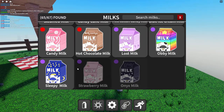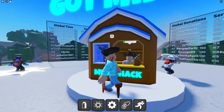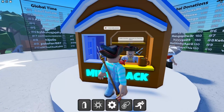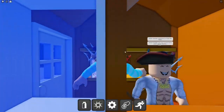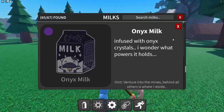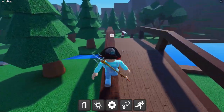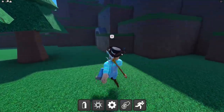Strawberry milk — 'this was dad's favorite, maybe he'll come back now that I found it.' There's a character here who says 'hello traveler, one milk please.' He won't give it to me until I prove my worth by finding the rest of the milks. Next is the onyx milk — hint: 'in the mines, behind all others is where I reside.'